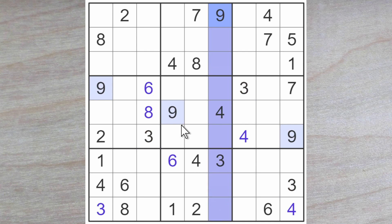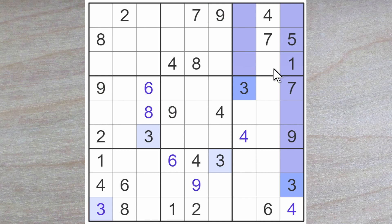A 9 blocks down, another 9 blocks down, so a 9 goes here, of course. A 3 blocks up, and here is another 3 that blocks up, so a 3 must go here.